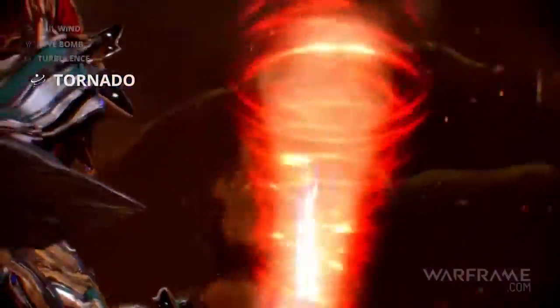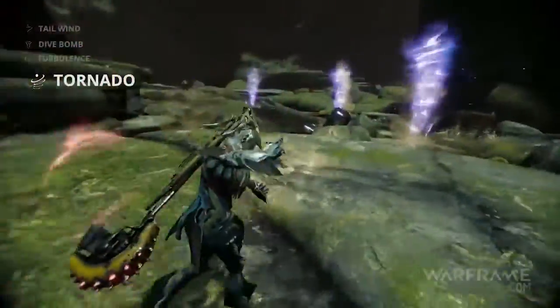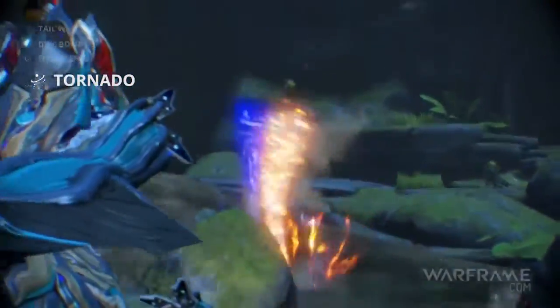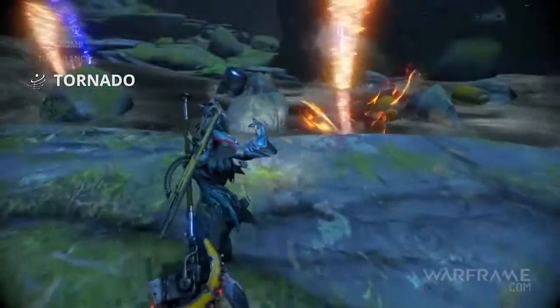Tornado forms deadly twisters around nearby enemies, causing damage to all caught within. These funnel clouds can also be modified by elemental damage types to wreak even more havoc.